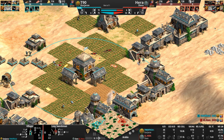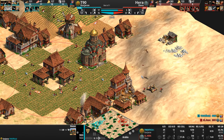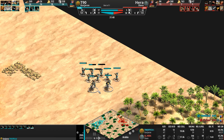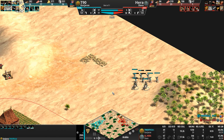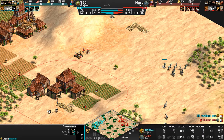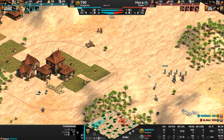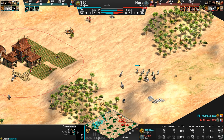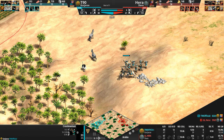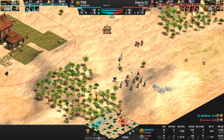T90 is just going to run around with his villagers, keeping these red soldiers moving — just as the last of his army also disappears. But unlike Hera's army, which is dead, T90 still has his. Without the Arbalest upgrade, these Gurjara crossbows are basically as good as it gets. It's like when you see a Teutonic scout — he will never mature, never grow up to be a Light Cav or a Hussar. He's just stuck in arrested development.